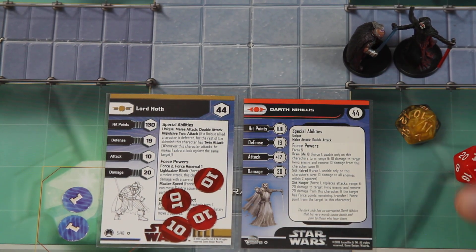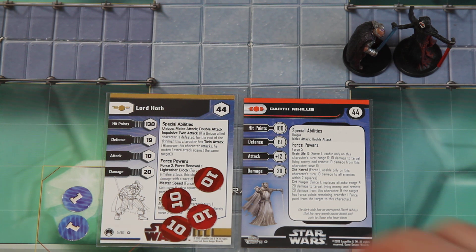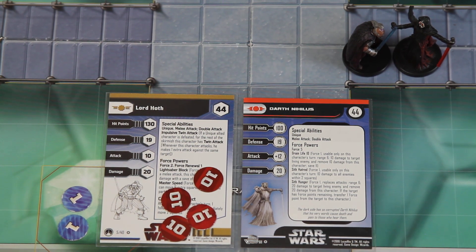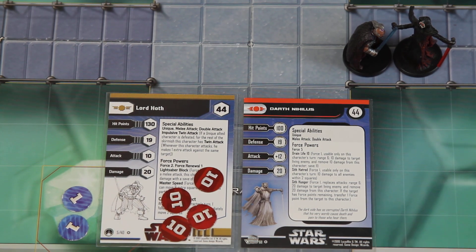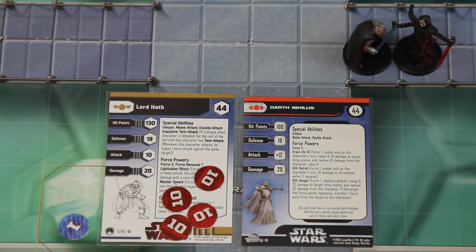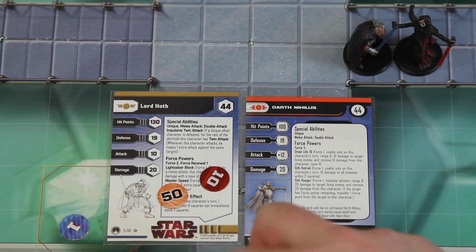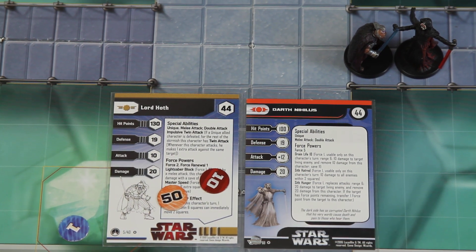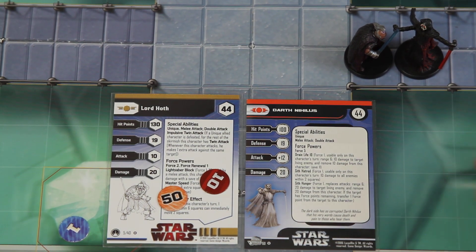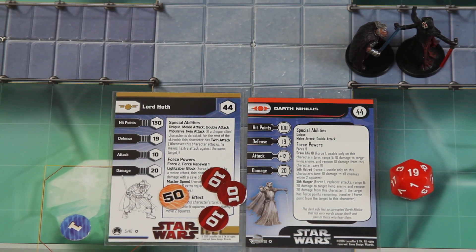Initiative check — Nihilus wins it on 14. Nihilus does his double attack needing 7s, gets a 9. Lord Hoth uses his force point to try to block but fails — that's another 20 damage, bringing him to 60 total. Then Nihilus lands one more attack for another 20 damage. Lord Hoth used his only force point to block and failed.